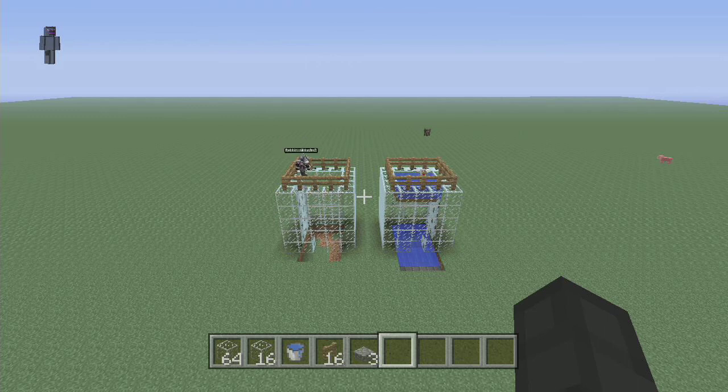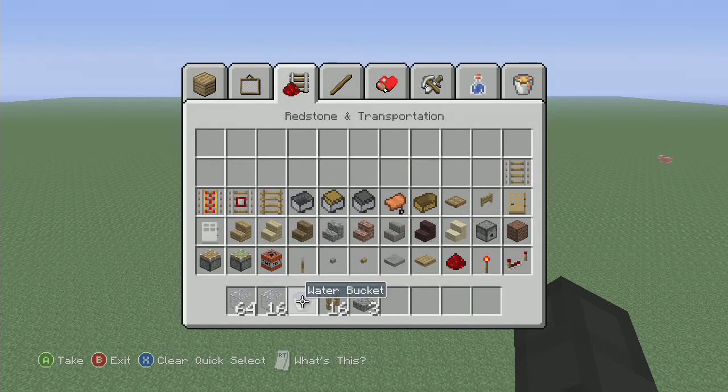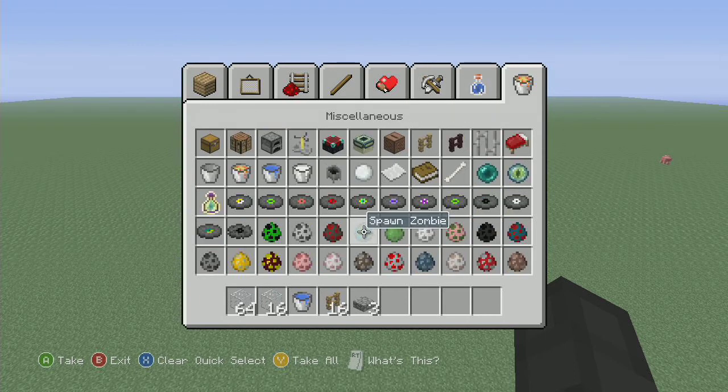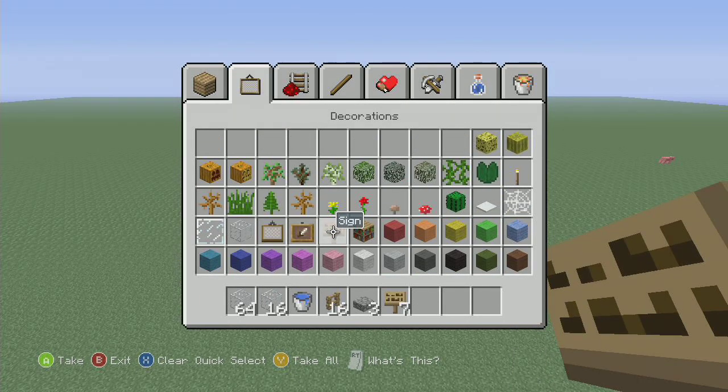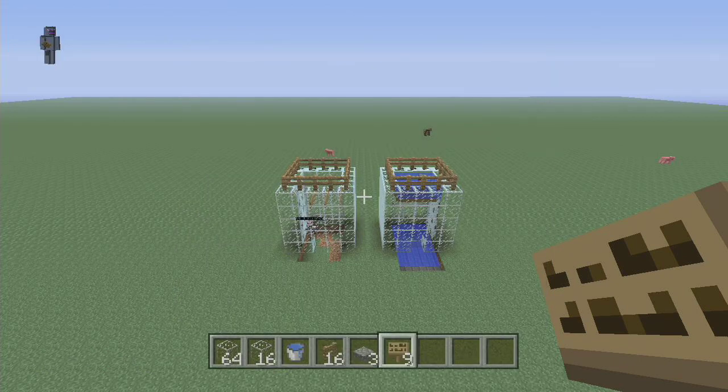One thing you'll probably be thinking is how are you going to get the chickens in there. You can just run around collecting eggs, or you could make a chicken farm, breed them, and kill them all because you don't want too many chickens in the world. Make one on the ground, then throw all the eggs up in there.